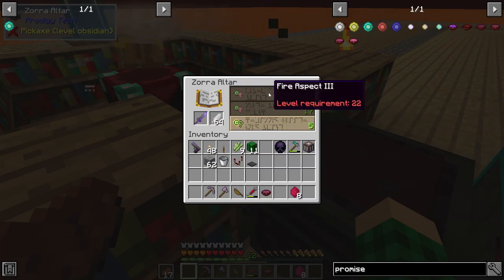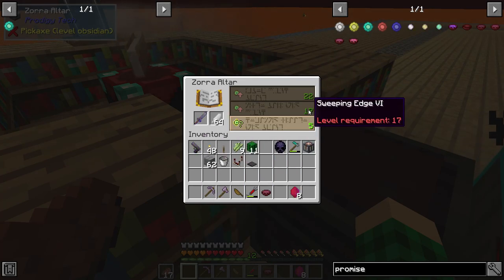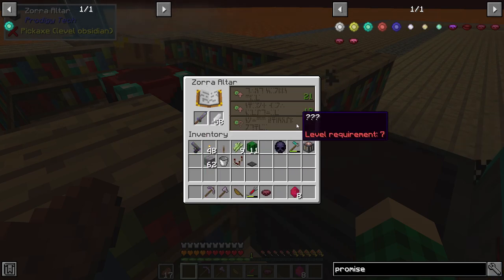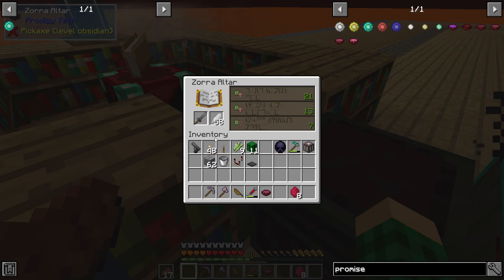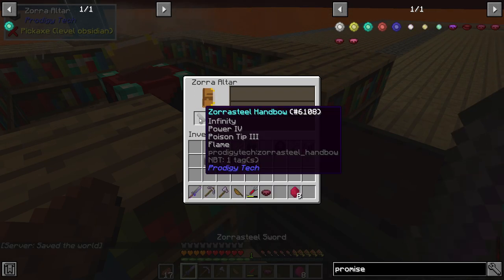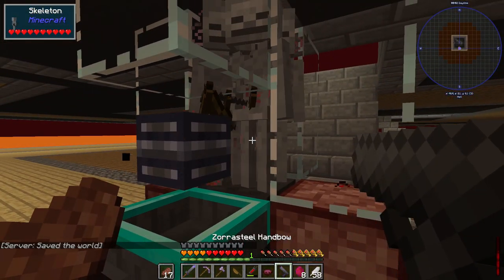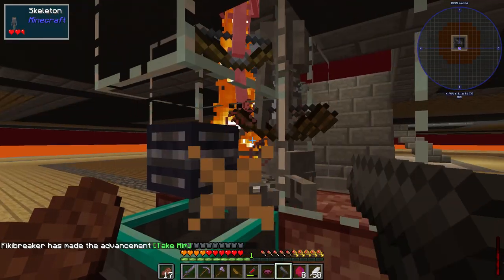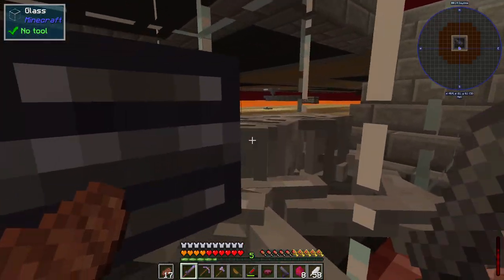For example, if you want Fire Aspect 3 we can use up 22 levels to get that directly, or we can get Sweeping Edge 6 for 17 levels. But basically at some point it's just gonna max out anyway, so why not just use this and get like two levels of something? So we got Looting 2 and Smite 4 as well - that is really neat. On the Hand Bow we have Infinity, Power 4, Poison Tip, and Flame. With Infinity I can just fire and it looks like it's almost a one-shot, or they die right after, which is really cool. And with the sword, I can just Sweeping Edge them with like two shots or so.